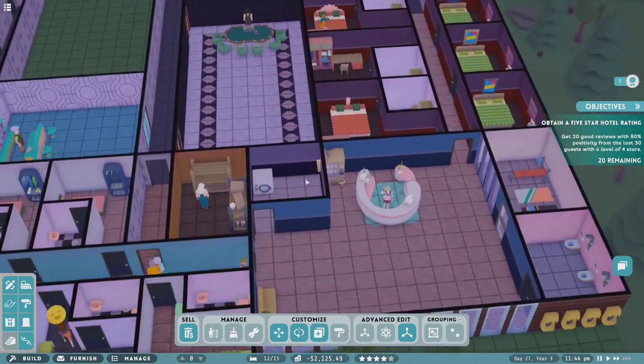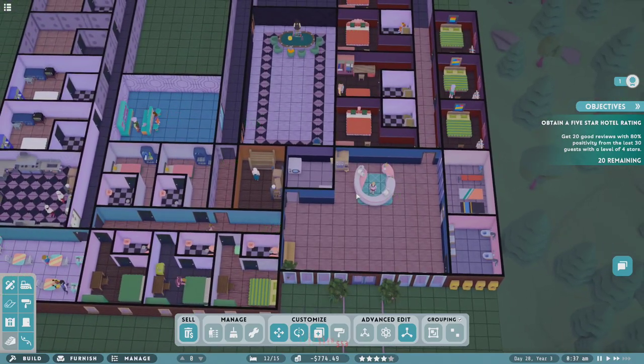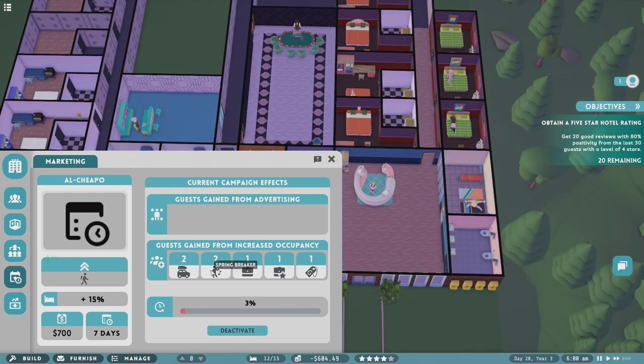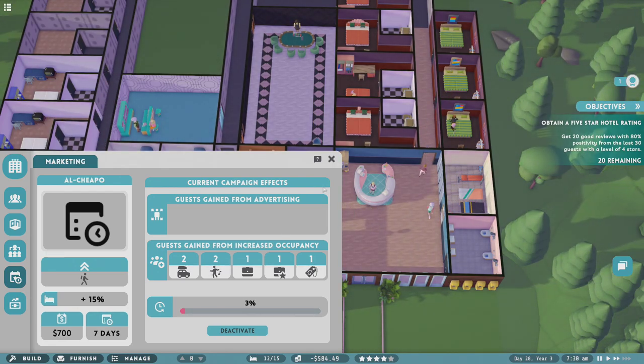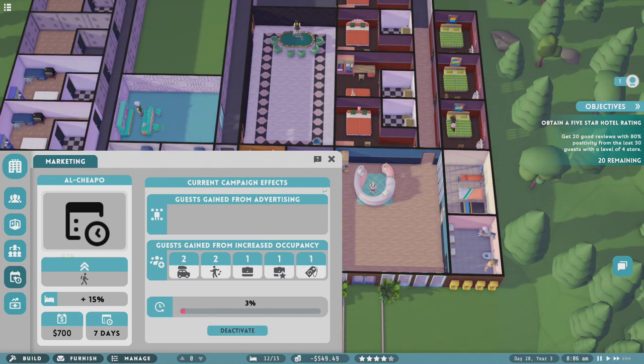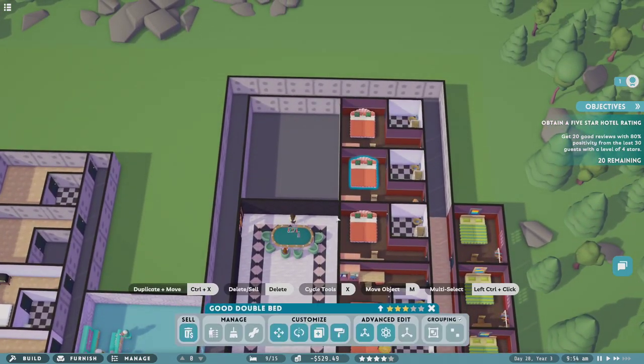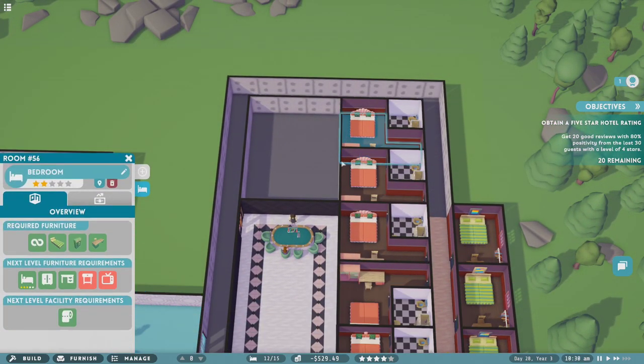We are now at 12 people a day — which is just a good number. Let's go check out that campaign real quick. Look at all the people it brought in, holy crap! Why weren't we doing this the entire time? What the heck was I thinking? At least now we've got a couple more two-star rooms, so that's good.